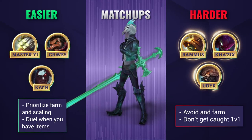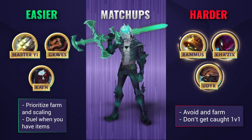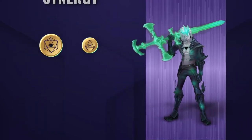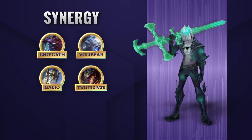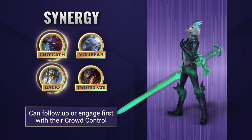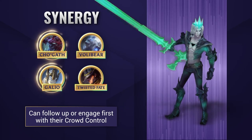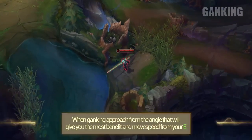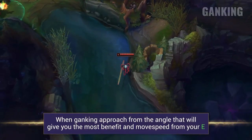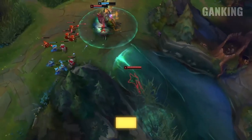Champions like Rammus and Udyr are just gonna be too tanky to duel, which is a bit of a problem early game, and Kha'Zix can really burst you hard if he catches you first. As a jungler, you generally initiate the gank with your W from an angle, but Viego pairs especially well with champions like Cho'Gath and Galio who can lead off and soak damage, buying you time to get on top of them and win that free 2v1.